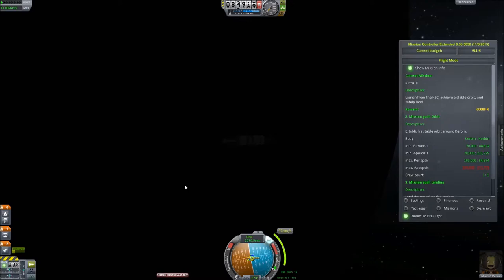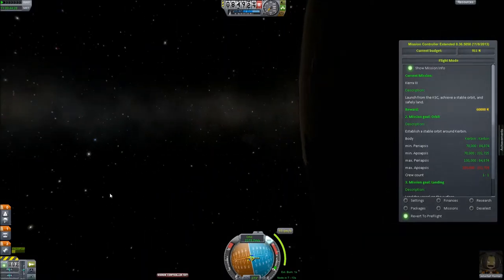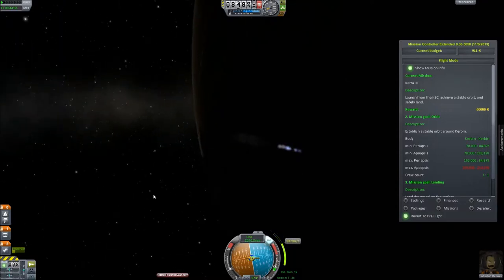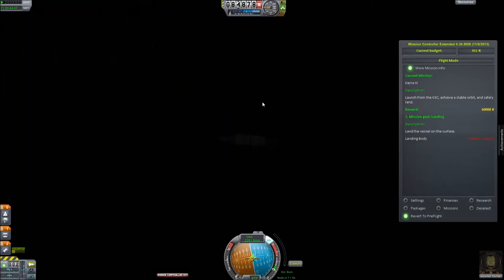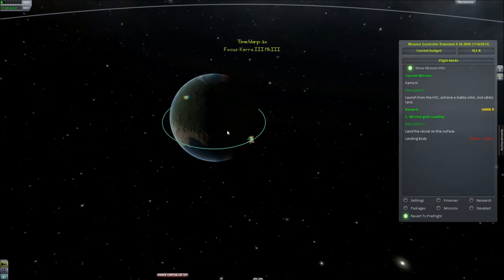I'll go around one more time after I've gotten myself in the orbit I need. Burn in 5, 4, 3, 2, 1 — burn. There we are. We got ourselves our goal orbit. Looks like we got enough fuel to make it back to Kerbin, so huzzah.